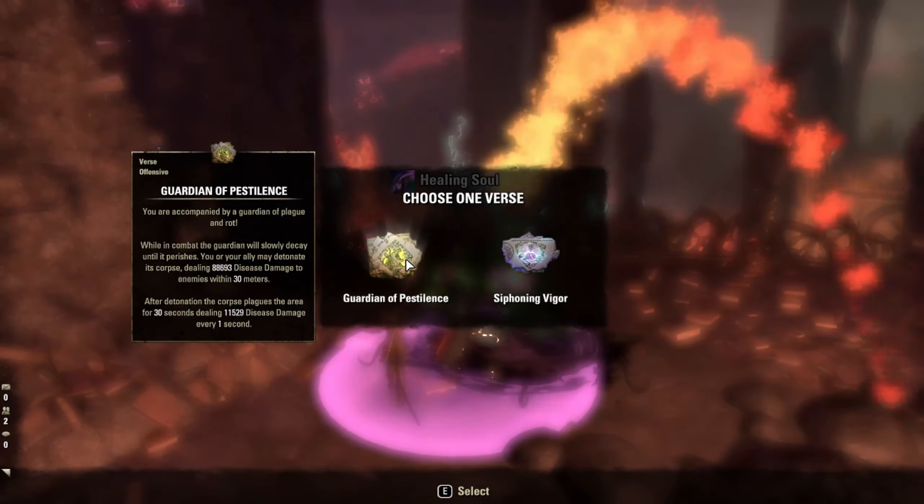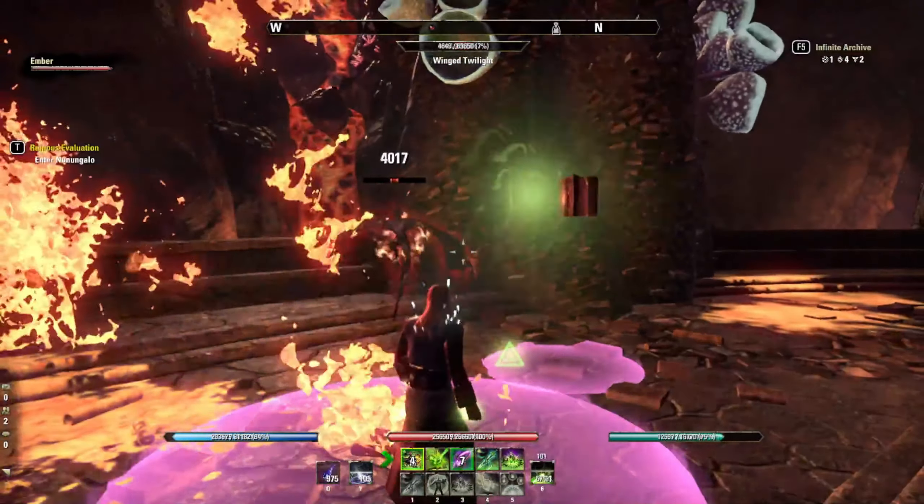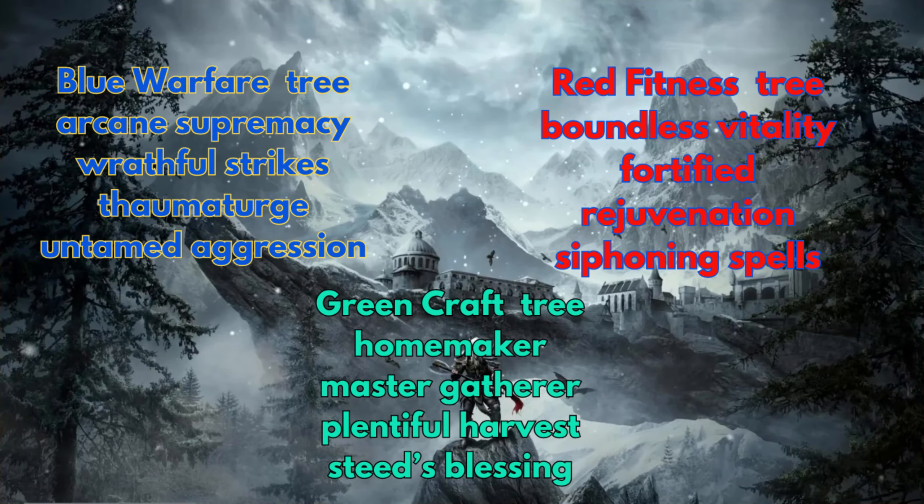The slotted champion points are as follows. In the blue Warfare Tree: Arcane Supremacy, Wrathful Strikes, Thaumaturge, and Untamed Aggression. In the red Fitness Tree: Boundless Vitality, Fortified, Rejuvenation, and Siphoning Spells.